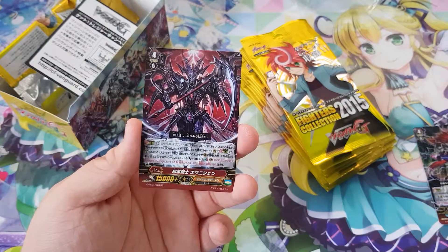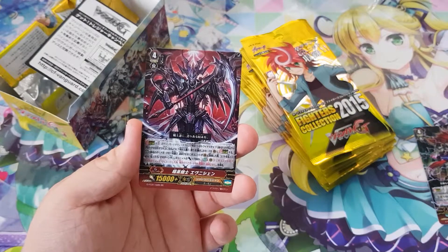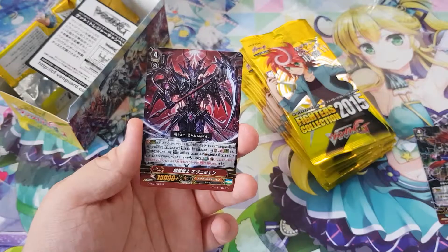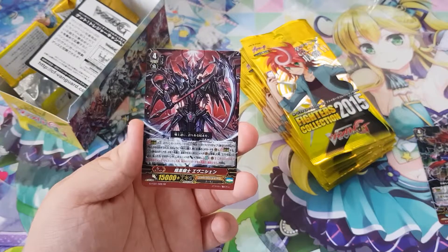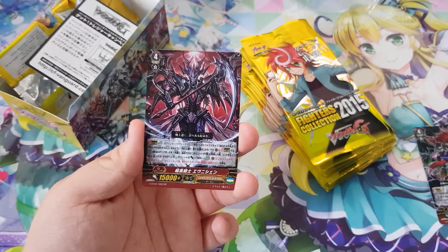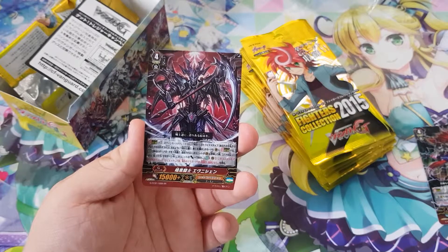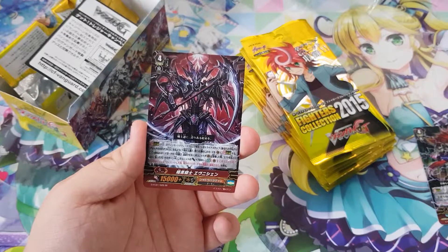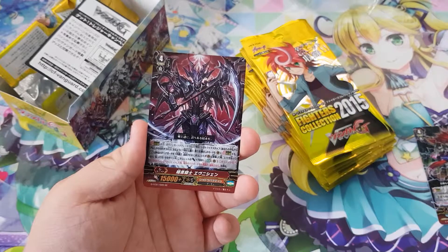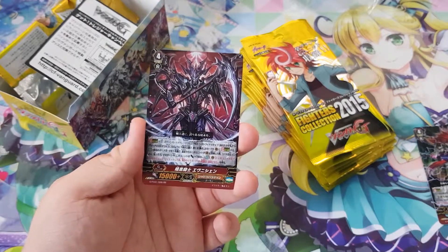Next we get a double rare — number 28, Dark Knight Anishian, which is a Shadow Paladin card. The skill: when this is placed on Rearguard Circle, you may pay the cost — choose one of your rear guards and retire it. If you do, until the end of the turn this unit gets power plus 7,000. And auto on Vanguard Circle: when this unit's attack hits a Vanguard, choose one of your opponent's rear guards and retire it.